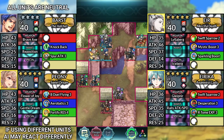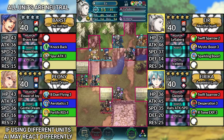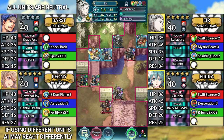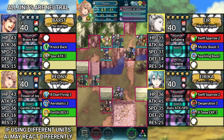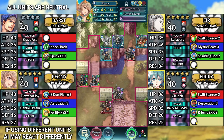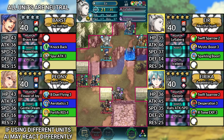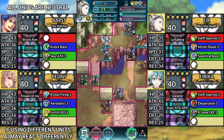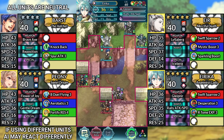For turn 4, move Ur to the right and attack the Lance Cav. Move Peony up to the right and dance Ur. Then move Ur up to the right and attack the Lance Cav. Then have Erika attack the Lance Cav. Afterwards, move Barst up to the right.